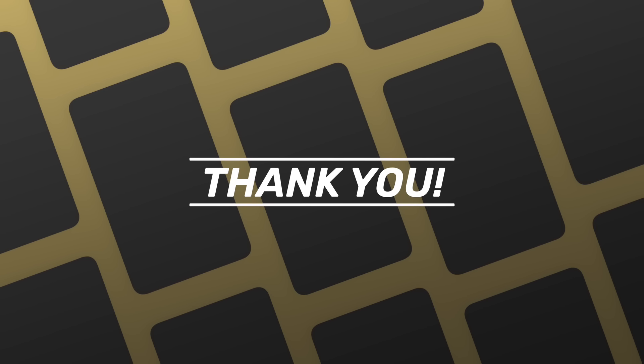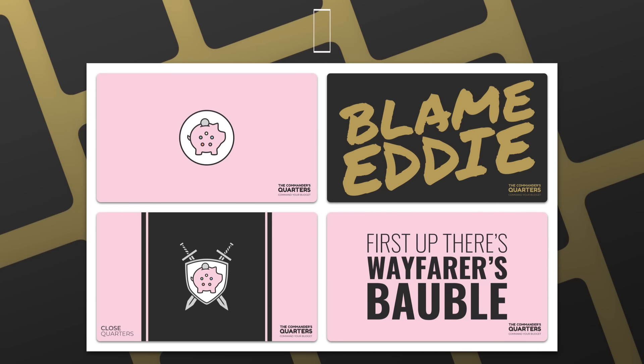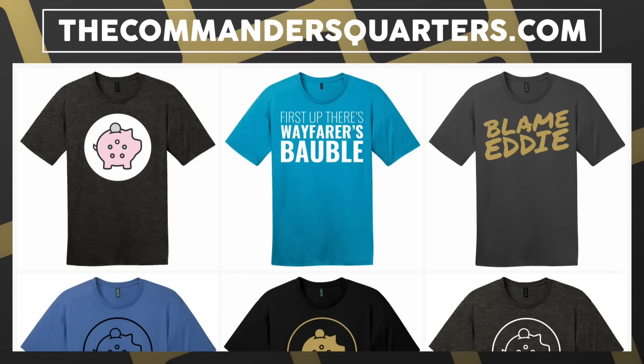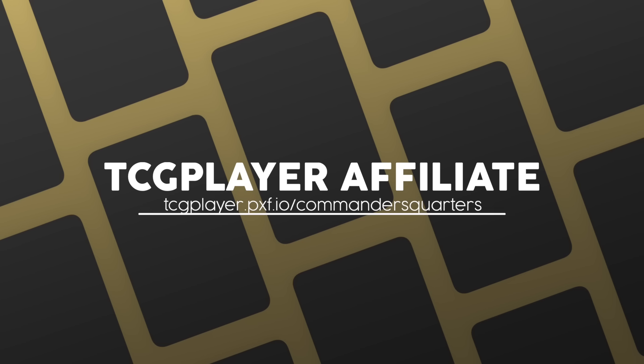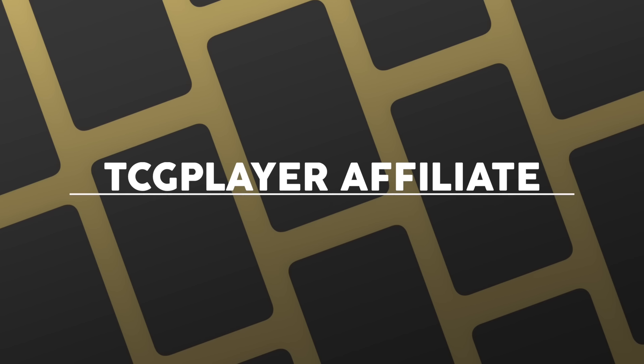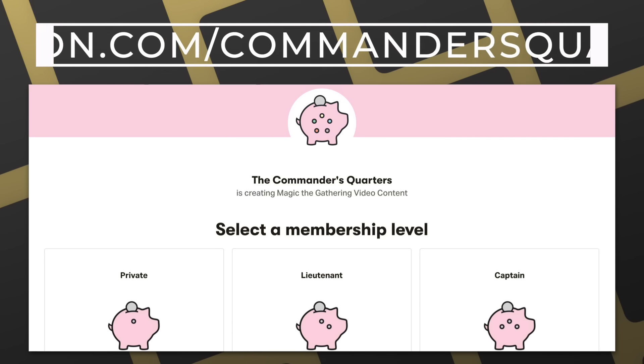This show and episodes like this are possible thanks to viewers like you. If you're looking for an easy way to help, like, share, and subscribe, and hit the bell notification icon. You can check out our play mats and other merchandise at thecommandersquarters.com — we have brand new t-shirt designs in stock. You can also support us via our TCGPlayer affiliate links for buying decks or individual cards, or become a patron for direct support with many benefits.